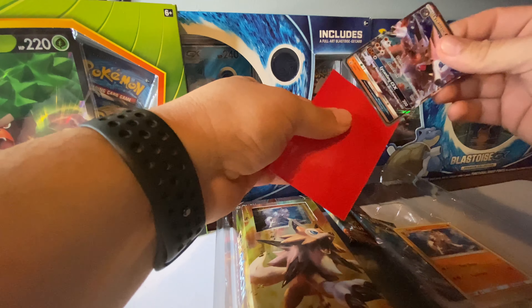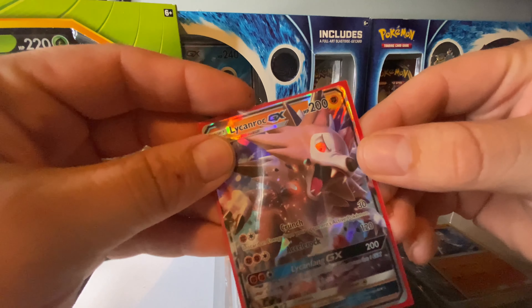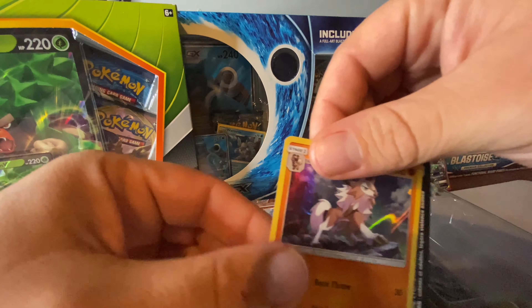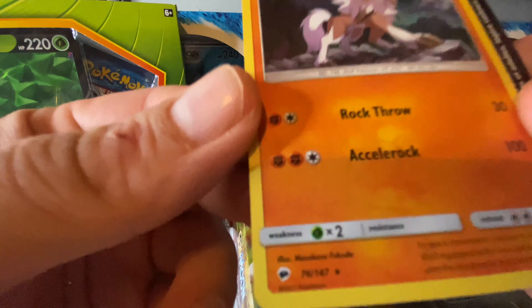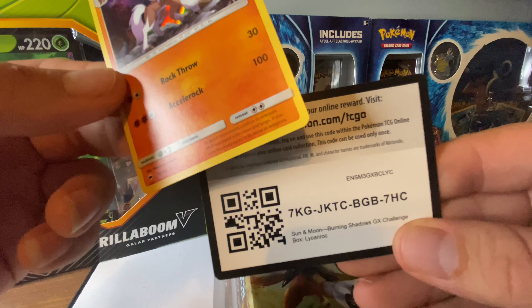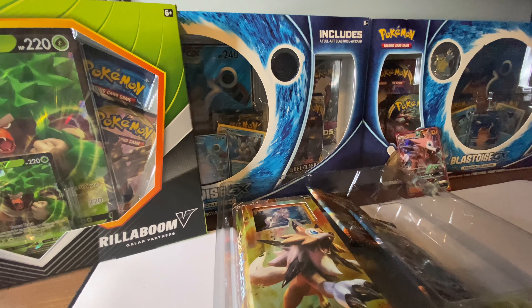So I'm going to sleeve this bad boy up. We got him there — he's got a new home now. Look at that eye, looks evil. So I'm going to leave him there. Got another bad boy right here: Lycanroc holo. Sleeve him up too, keep him safe.